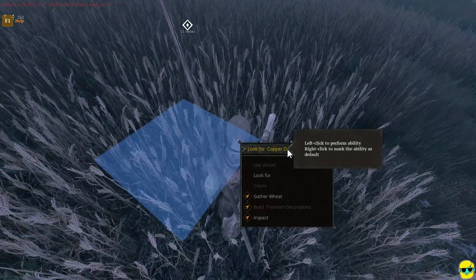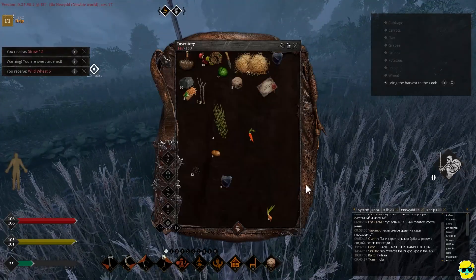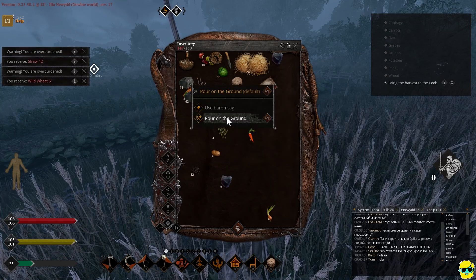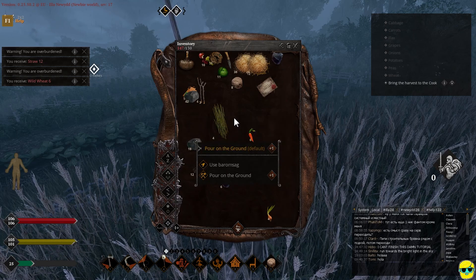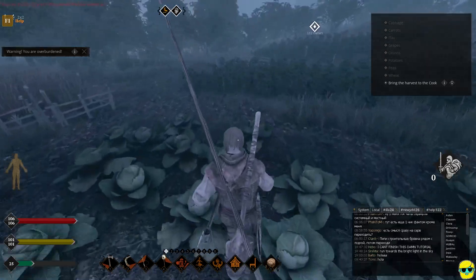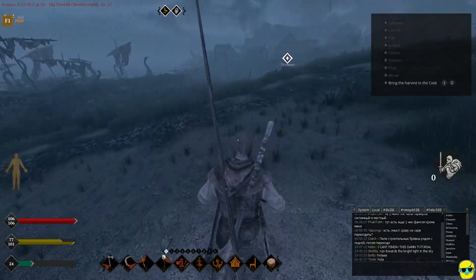Copper deposit is not what I want. I want just gather — but whatever, we'll get it figured out. Let me split this clay — I really don't need that much clay — and drop this. Pour on the ground. Alright, let's run back home. I'll tell you what, I'm getting hungry, but if the cook provides us with this meal, we should be better.